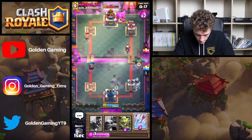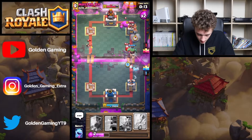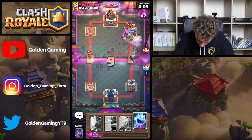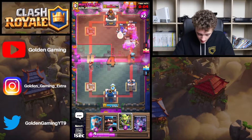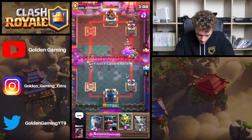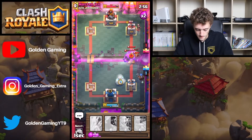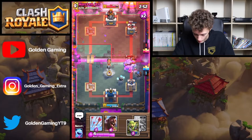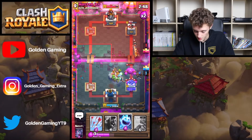We've got Goblin Giant down here as well as a Hog Rider. Goblin Giant will tank. We're going to predictably fire these out — don't hit anything, unfortunately. We could have actually gotten them there. We'll split some bats. We'll go with a defensive Hunter down here as well as a defensive Ice Wizard. He has to be dealt with — it's just going to get shut down because the Ice Wizard is slowing it down.